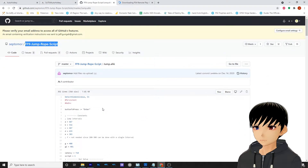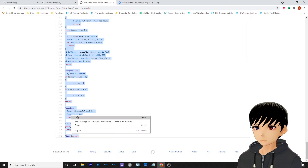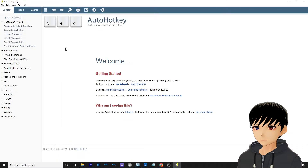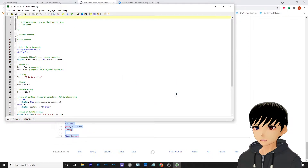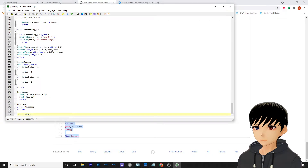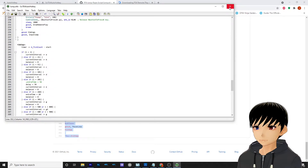Go to the script — this one, you need to copy this. Search AutoHotkey, open AutoHotkey. You copy the script, open SciTE, create a new file, close the old one, paste everything, and save it as 'jump'. Once you have that ready, we will be using that.